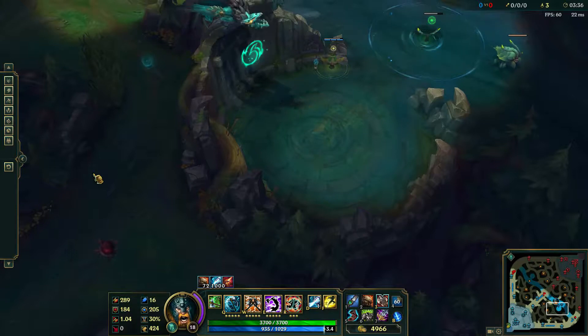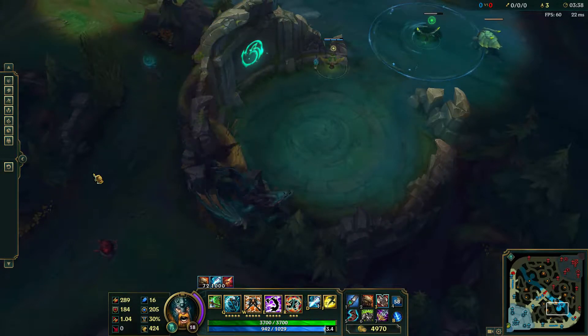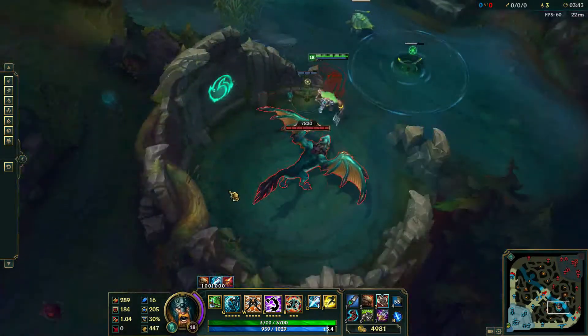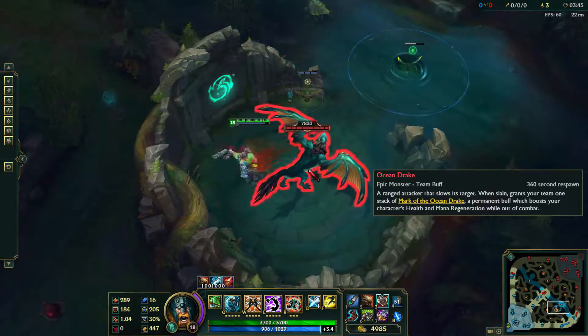Next, we have the Ocean, or Blue Dragon. Its benefit is arguably the best, as it restores missing health and mana to the team that takes it down. Its attacks slow the target, making it harder to disengage.